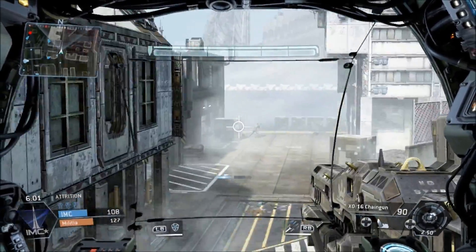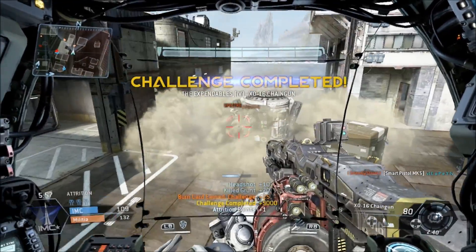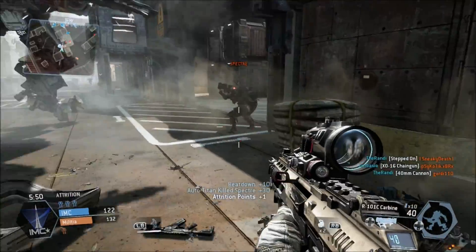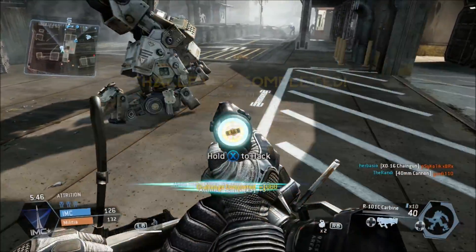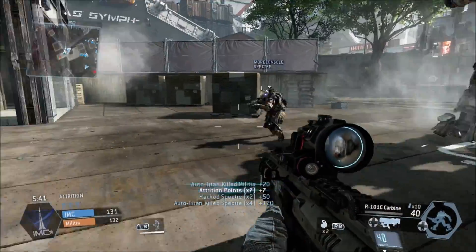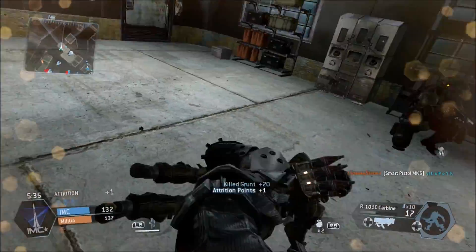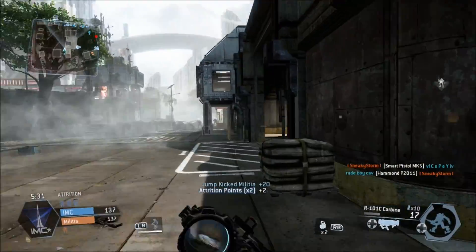Still trying to find a spectre... and here we go, there's a spectre — this is a bit of luck. So this is how you hack. You go behind them, you press X, and you actually hack the enemy spectre. Now this guy's on my team, so it's quite a cool hack animation, plus he now works for me. And there you go — so that's how you hack a spectre.